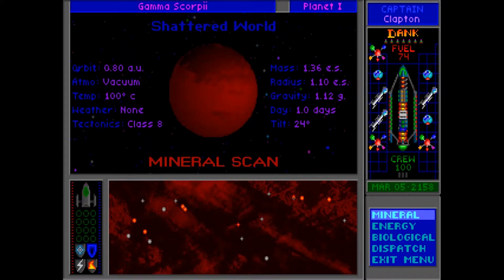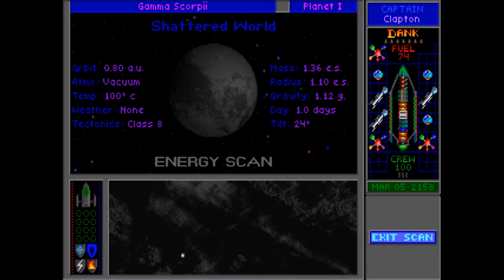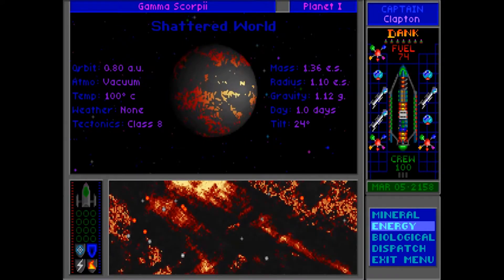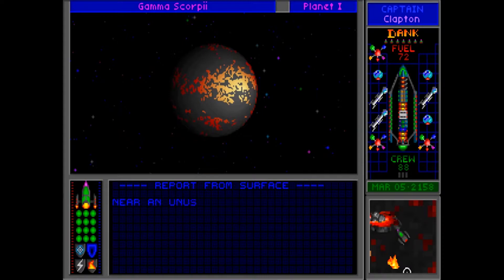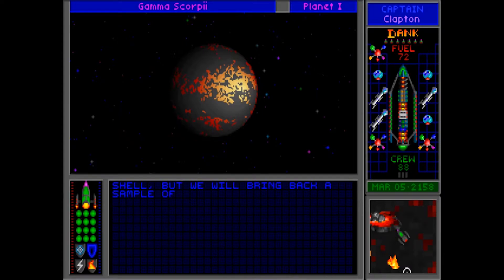We have ourselves some minerals — some of those look like they're going to be worth picking up. Class eight tectonics, goodness me. Intuition was correct. Are there any biologicals? There are not. So where was that energy reading? Clearly this is not something we'd be able to land on successfully without all of our upgrades, because class eight tectonics is going to have a lot of bad stuff happening. Report from surface near an unusual volcanic fumarole: we have found a fragment of some kind of biological encasement or shell, which is made of an incredibly tough heat-resistant mat of fungal fibers. We can find no sign of any life form which may have hatched from this egg shell, but we will bring back a sample to the flagship for further study.